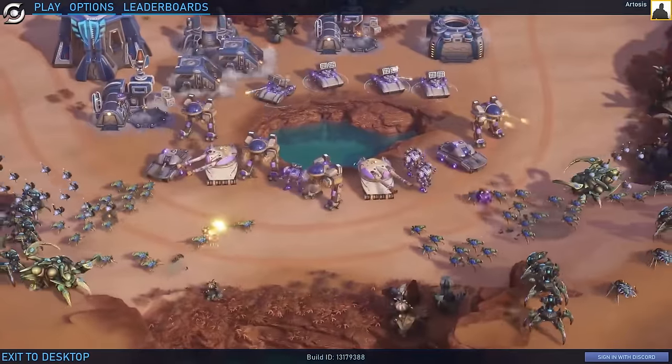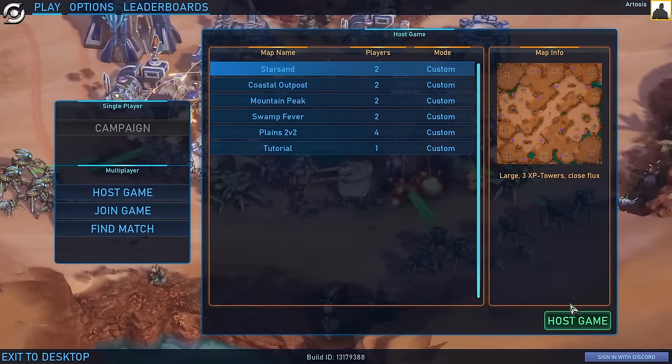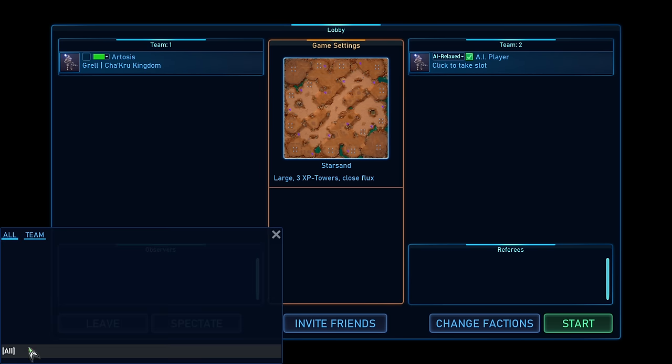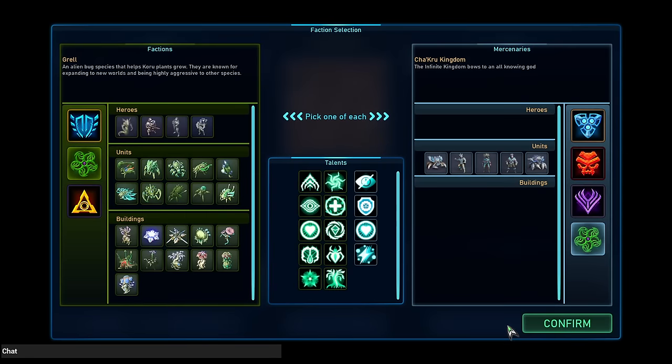So let's go ahead. I'm going to hit play and host game, and I'm just going to show you this first menu inside the game, because this can be a little bit overwhelming when you start. Here's the map — that makes sense. Observers, referees — ignore this. You can chat down here. But let's go ahead and look at this screen. Change faction — this the very first time I played this just confused the hell out of me. There is a lot going on here.